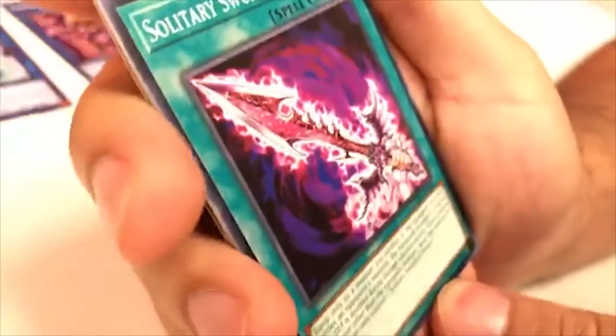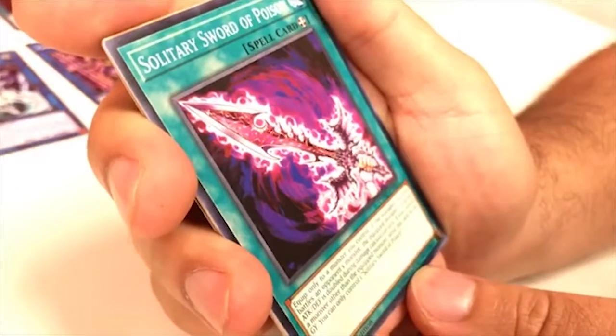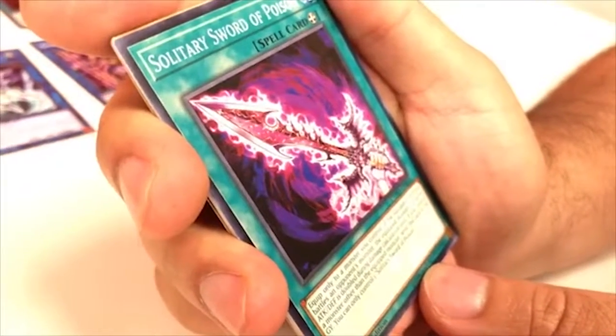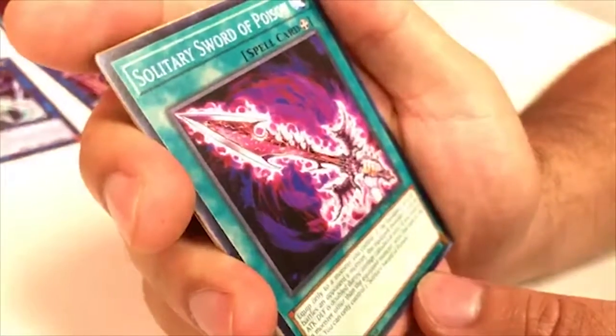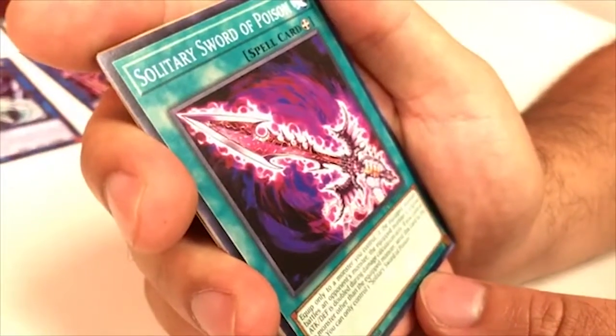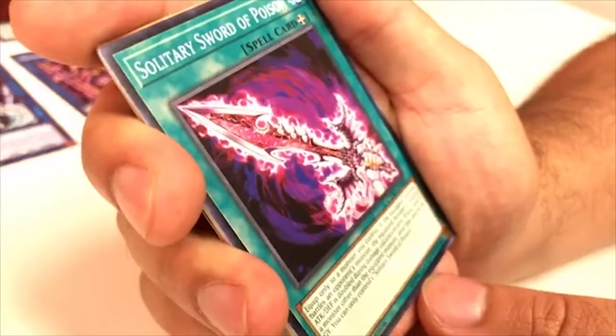Solitary Sword of Poison — Equip Spell. Equip only to a monster you control. If the equipped monster battles an opponent's monster, the equipped monster's original ATK and DEF is doubled during damage calculation only. If you control a monster other than the equipped monster, send this card to the graveyard. You can only control one Solitary Sword of Poison. Interesting — doesn't seem that good though.